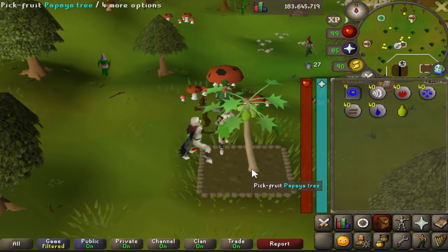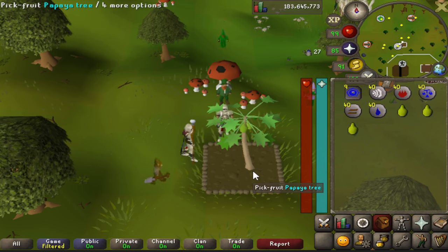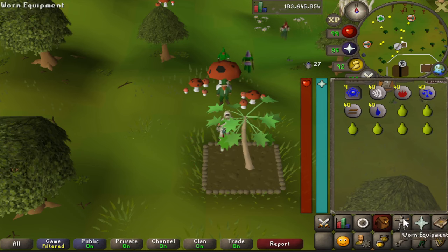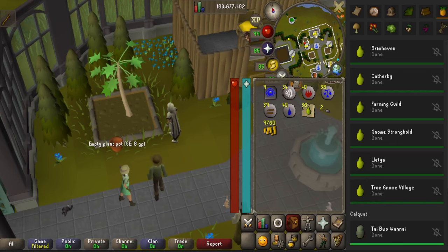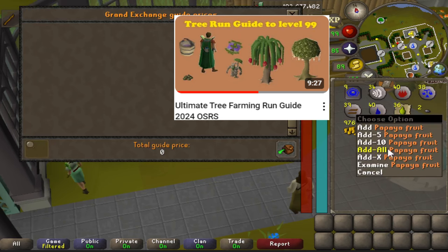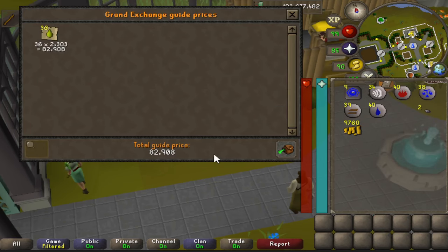Your character picks fruit off the tree yielding six fruit every time. This tree totaled 13,818 GP from the six fruits picked. There are a total of six fruit tree patches in the game — if you want a more detailed walkthrough of where all the patches are and how to get to them, check out the farming guide video I have linked above. In total I collected 36 papaya fruits and profited 83k.